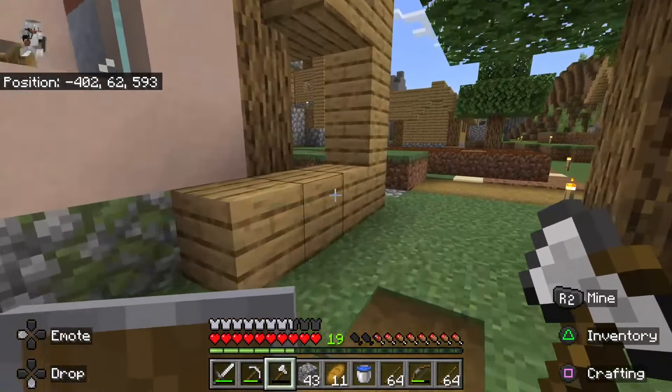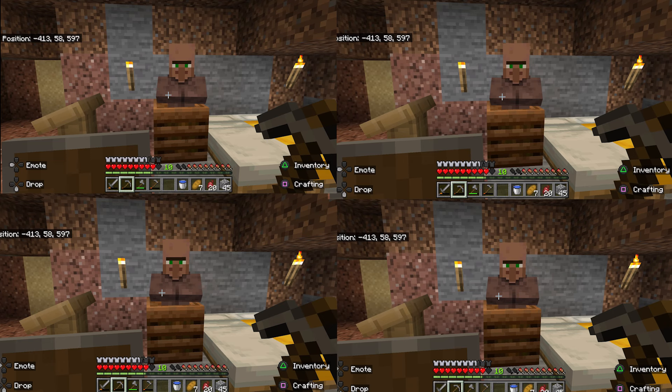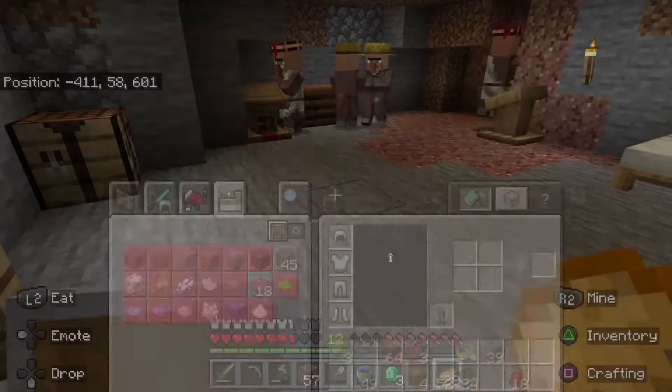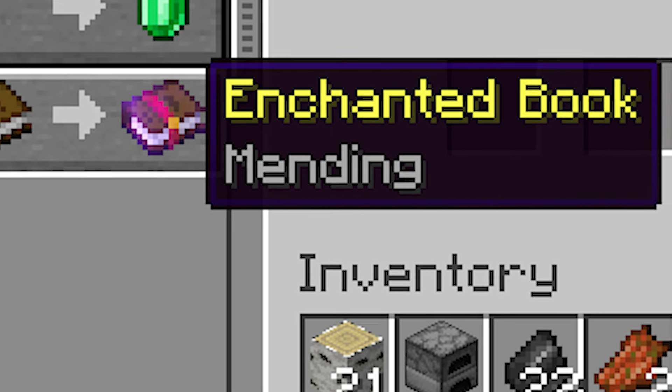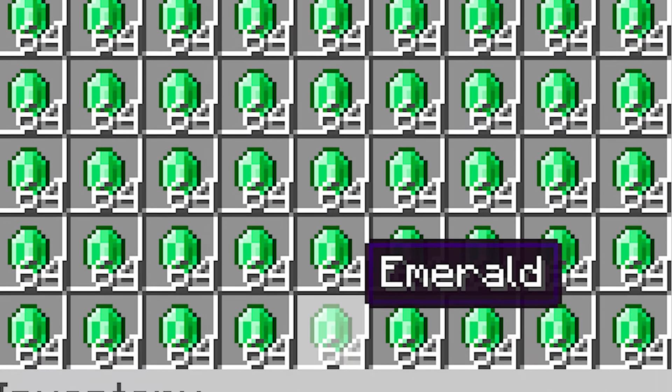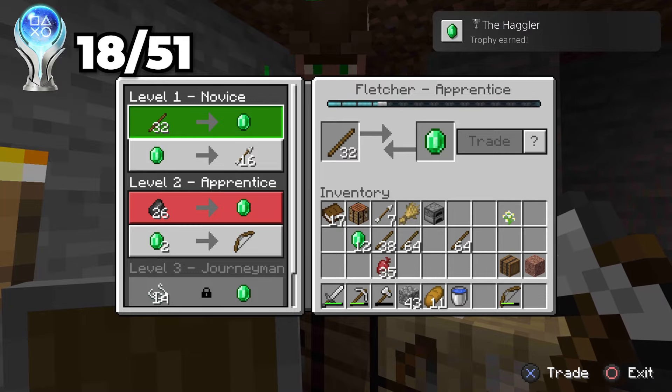Iron Man. There was only one thing I was missing for my house to be complete: villagers. And I needed tons of them, so what better place to put them than in my basement? I needed villagers because they can give you crazy enchantments for emeralds. I was going to need tons of emeralds, and thankfully they're pretty dumb and easy to scam. I quickly got the Hagler trophy for getting 30 emeralds from villagers.